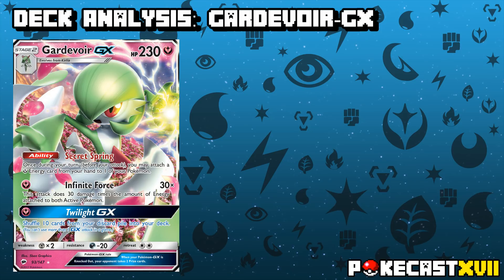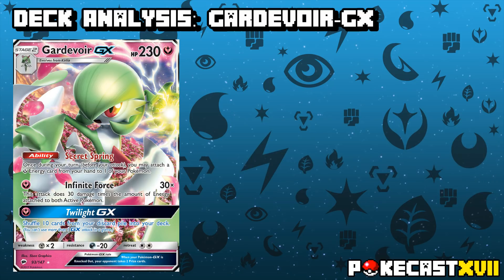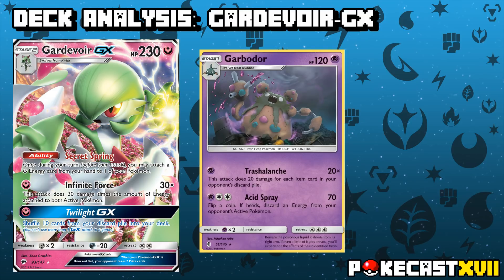Gardevoir also has a really interesting GX attack in Twilight GX, which allows you to take 10 cards from your discard pile and put them back into your deck. When you consider that we don't have anything like VS Seeker in the format, this is a great way of getting back more supporter cards into your deck, and of course does wonders against decks like Garbodor, when you can recycle item cards effectively making Trashalanche null and void.